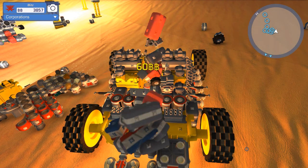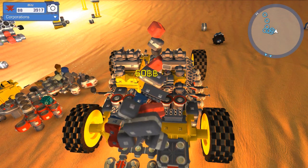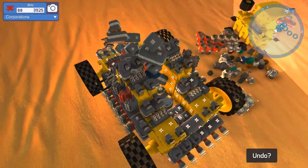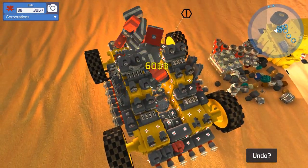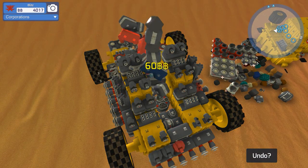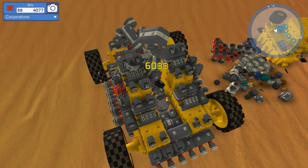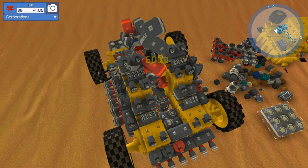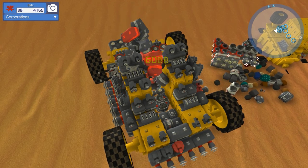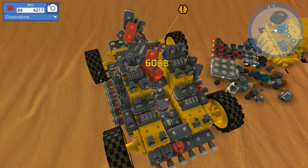We'll undo that one. Bloop bloop bloop. Well, hmm. That's cute. Good job there Blitz. Bloop. Shields up. Why don't you get on anything? Is that upside down? It was upside down. Excuse you. Okay. There.